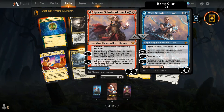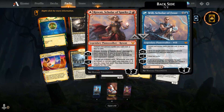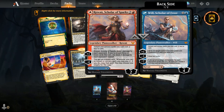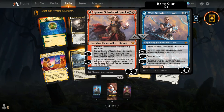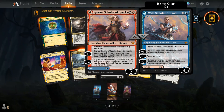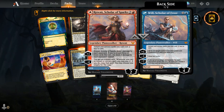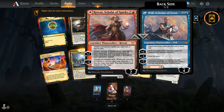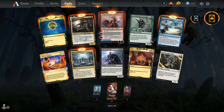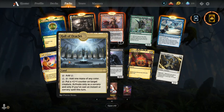Old Bill here — Scholar of Frost — starts with four loyalty counters, two more than his sister. Same static ability: instant and sorcery spells cost one less. Plus one: up to one target creature has base power and toughness 0/2 until next turn. Minus three: draw two cards. Minus seven: exile up to five target permanents — for each permanent exiled this way, its controller creates a 4/4 blue-red Elemental token.